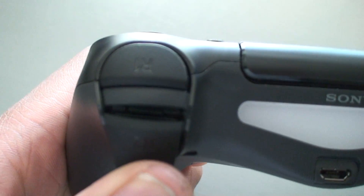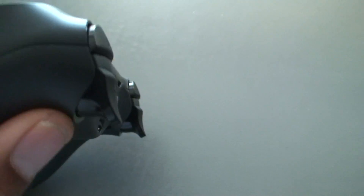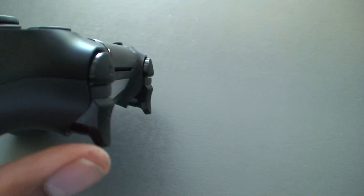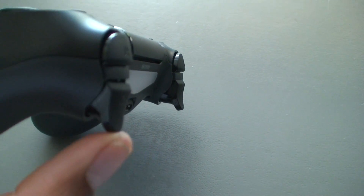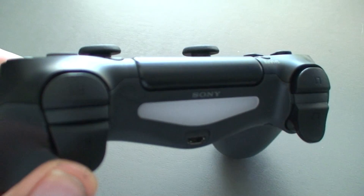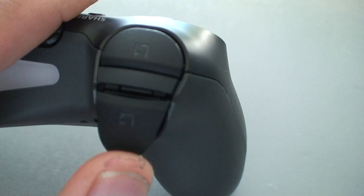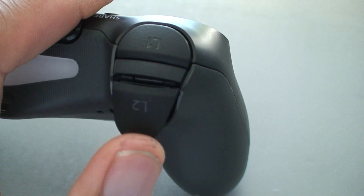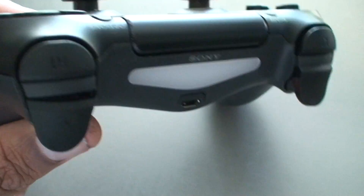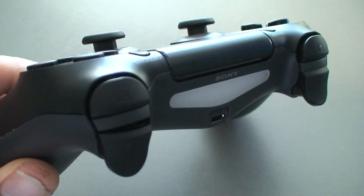Come to find out, my trigger button has a little hinge inside there that was broken off. It does look a little fragile compared to the PS3 DualShock — it's a little thinner. The other R2 button shows how it's supposed to work: once you let go, it snaps right back.